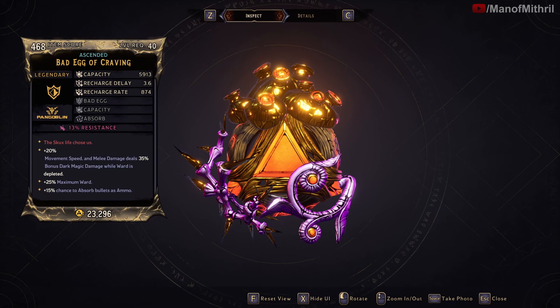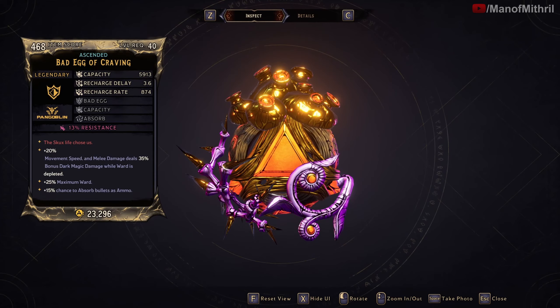The unique ability of the Bad Egg is that it passively grants a +20% movement speed — very nice for farming or speed runs. Then while the Bad Egg is depleted, your melee damage deals a +35% bonus dark magic damage. You can get it in all elements and all resistance types, but the damage is stuck to dark magic.